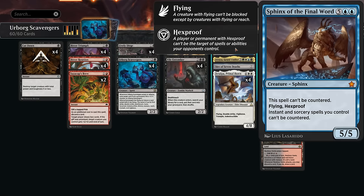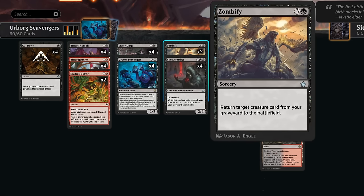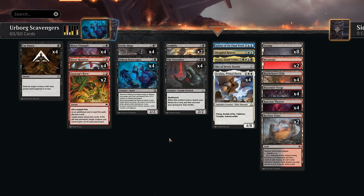Sphinx of the Final Word grants flying and hexproof to Scavengers, which is especially important against bounce or exile-based spot removal where indestructible won't help. As a 5/5 that can't be countered, it also makes other instants and sorceries uncounterable — relevant when we cast Zombify to reanimate creatures. Speaking of which, two copies of Zombify at four mana serve as our backup plan if the Scavengers plan doesn't work out.